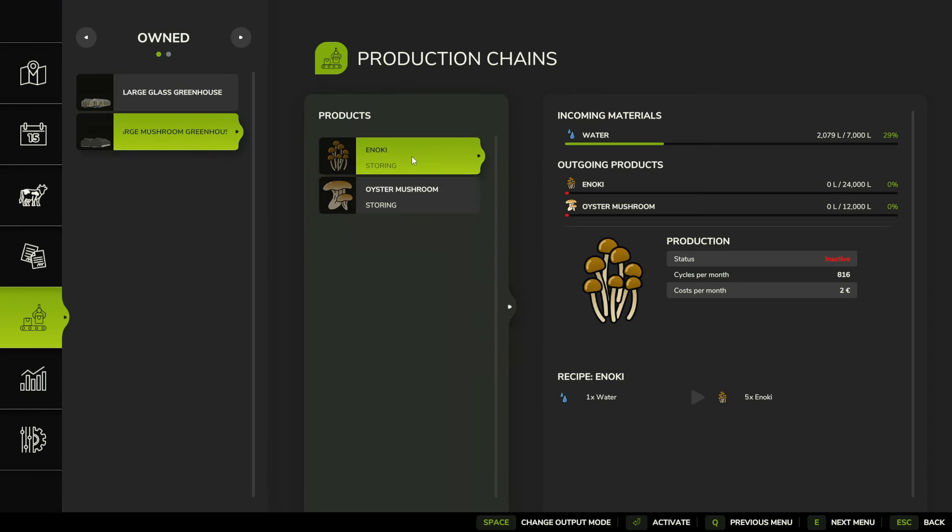Then we've got to decide what we want to make. Alright, let's just pick this one, and we're going to click activate right here. So now we're activating and we have it on storing, which means it will show up in this line here.